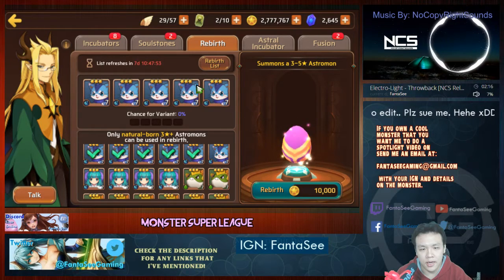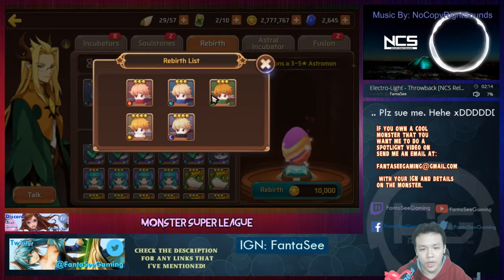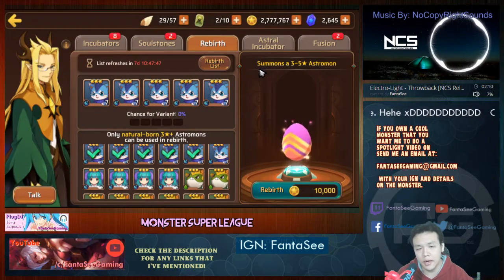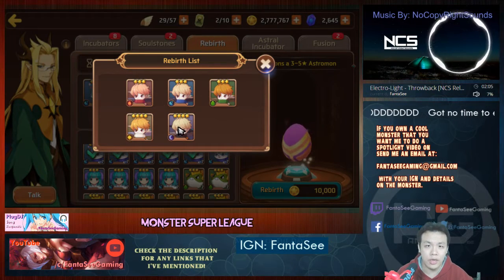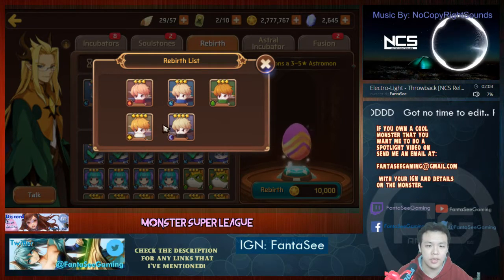It costs 10k gold and you get one of these monsters, so you have a chance to get four-star monsters. In my opinion, it's always worth it every single month to get the light and dark versions, because they're quite rare and you never know when you might need them.